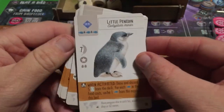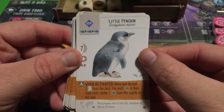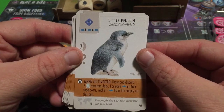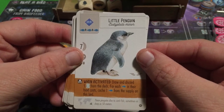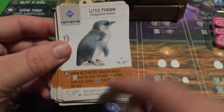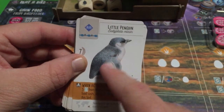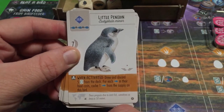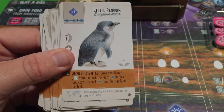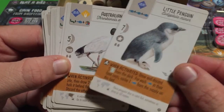The Little Penguin — we finally get a penguin in Wingspan! Draw and discard five bird cards from the deck. For each fish in their food costs, cache one fish from the supply on this bird. There's a real possibility of caching a lot of fish here depending on what those five cards cost. A very cool ability — definitely one to aim for.